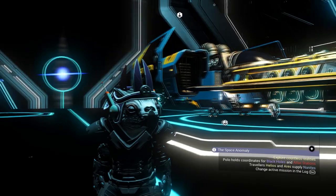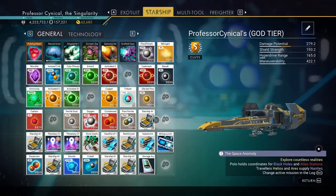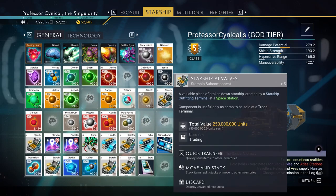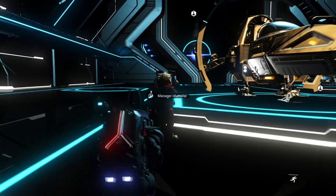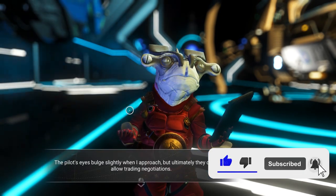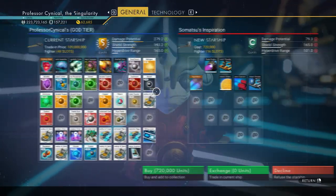We want to be at the space station for this and we want to get a ship. The higher the class of the ship, the easier this will be. My advice is if you don't have many nanites, go ahead and just buy an S-class ship as and when it lands, otherwise you'll need nanites to upgrade it. I've got nanites already, so I'm just going to buy this C-class needle-nose fighter.